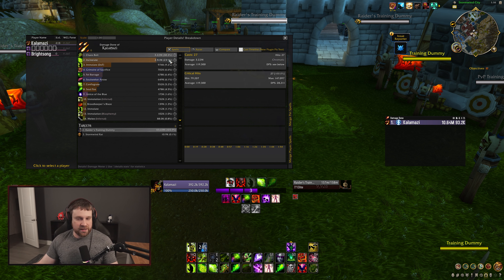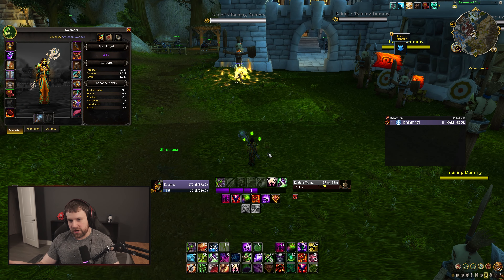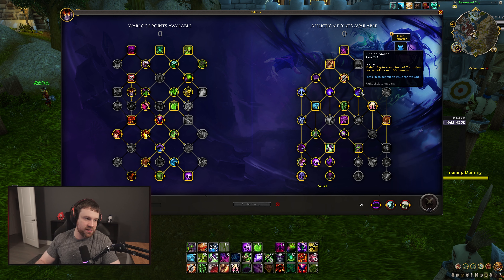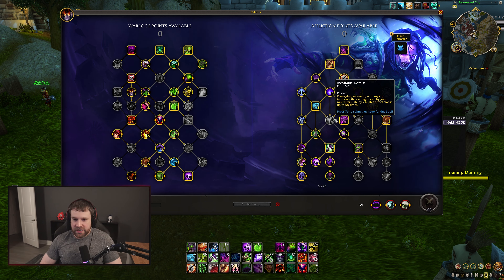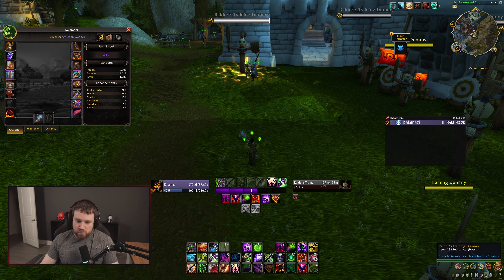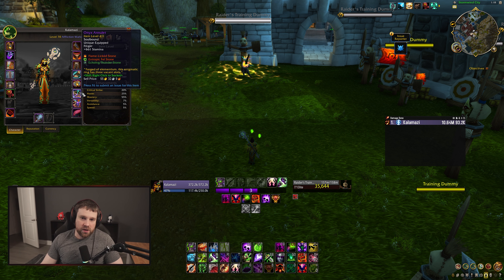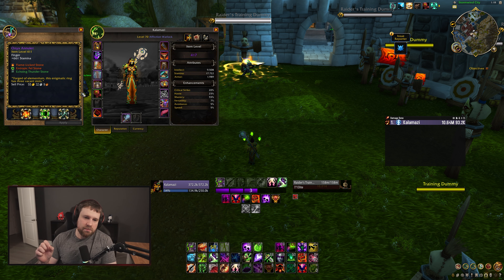I wouldn't mind seeing them pull some damage from Incinerate and put it back into Chaos Bolt, as long as the tuning and reallocation is done correctly. Destro feels the same — six stacks of Burn to Ashes is sort of working but doesn't really do much. Moving to Affliction: the very slight change to Kindled Malice from 16 to 15 might have just been a tooltip change. The one thing I want to look at for Affliction — actually universal for every spec but Affliction was affected the most — is the patch 10.0.7 ring and its interaction with the Aeronog ring, Seal of Diurna's Chosen.